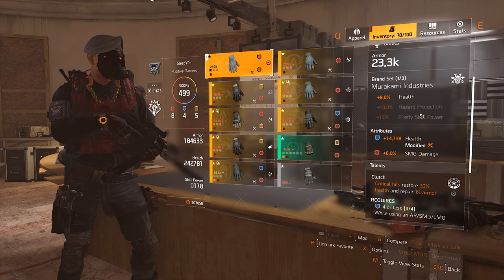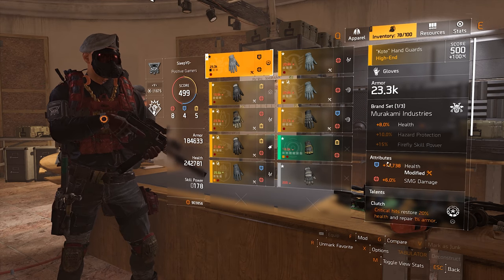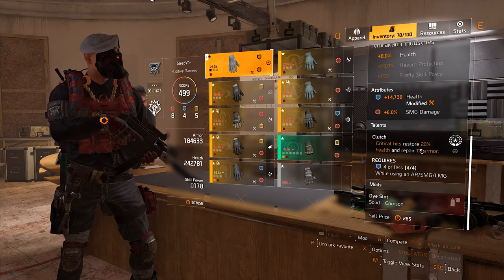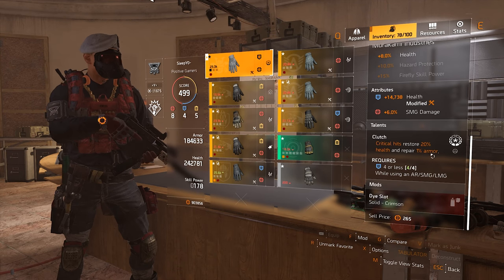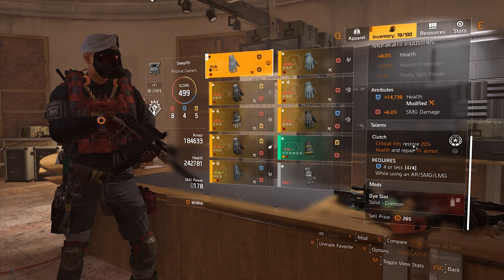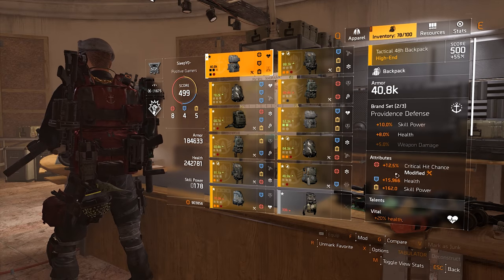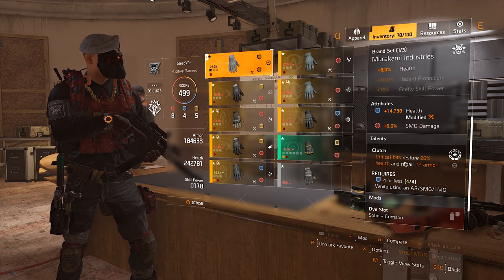Now the gloves — the most important piece of the build because they have Clutch. For attributes you want health and SMG damage. The highest possible health roll I could get on these gloves is nearly 15k, which I think is enough since I have such high rolls on the holster and chest. The talent is Clutch: critical hits restore 20% health and repair 1% armor. The 1% armor per crit is barely noticeable, but 20% health per crit is a lot of value. With my 242k health pool, that's nearly 50k health back per crit.